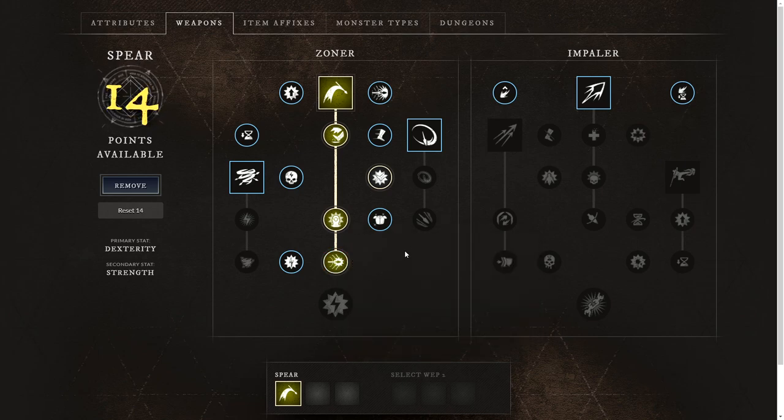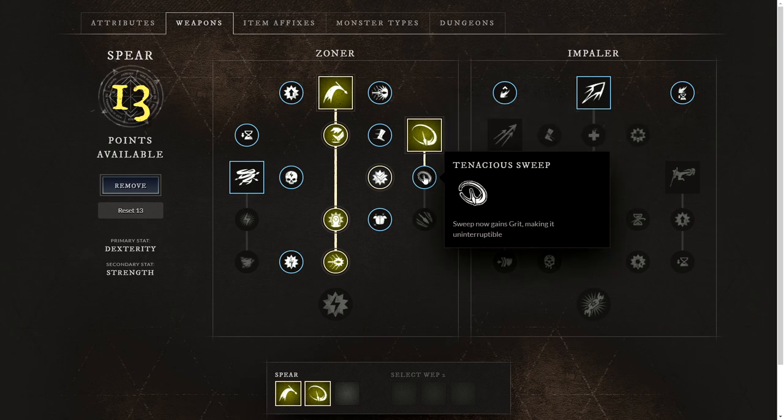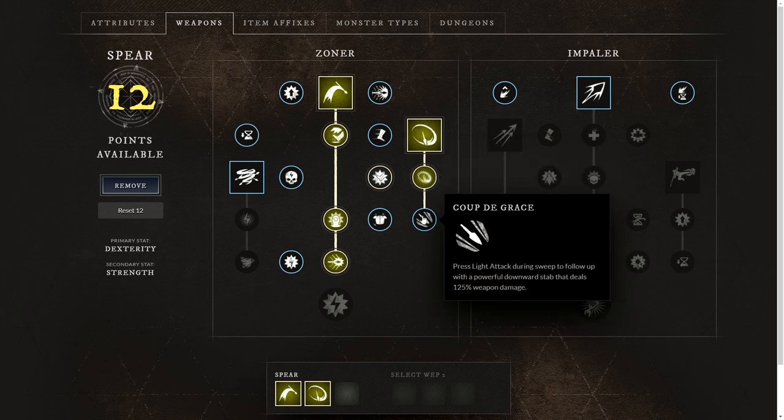We'll also focus on Sweep, where you'll sweep the target's legs dealing 75% weapon damage and knocking them down — a really good AOE that knocks down anyone within melee distance. We'll take Tenacious Sweep, which enables grit making it uninterruptible, and lastly Coup de Grace, where you'll perform a downward stab dealing 125% weapon damage, which is really useful after you've hit your sweep.